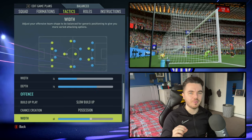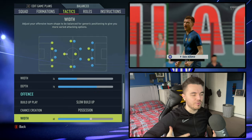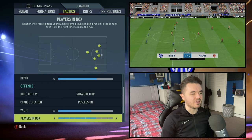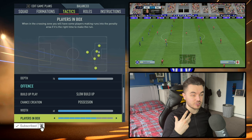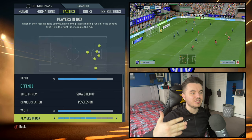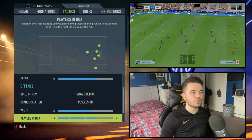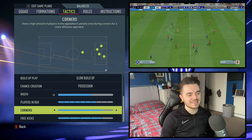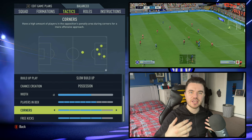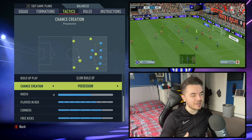The offensive width is up to 60 – a little wider to stretch the play since you've only got one player on each side. 60 was a nice balance when experimenting. Players in the box is on 7, giving you roughly three to four in the box – the two strikers, and at least one wing back coming in while the other crosses. Occasionally Barella may also come into the box. Corners and free kicks are both set to 4, because you've got a lot of height in this team – the three centre backs, Dzeko, Perisic, Dumfries – so you really want to get the most out of that aerial threat.